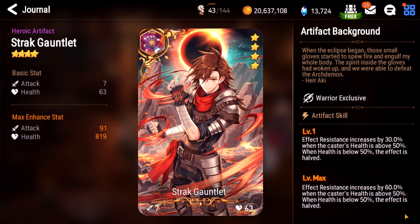Strack Gauntlet. This is pretty good — it used to be a very popular artifact. Situationally in Guild Wars people put it on Dark Corvus or ML Kens or something. But again I'd rather use Sigurd Scythe. I'd say this is like a B+. If you're trying to build a warrior for a lot of effect resist to troll people, this is definitely useful.